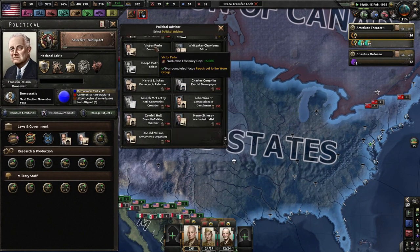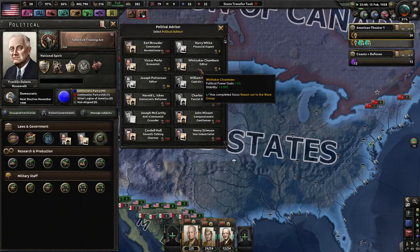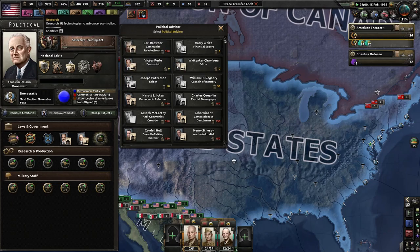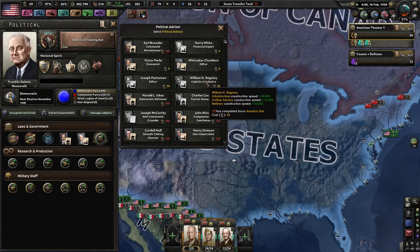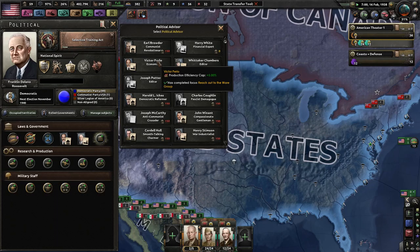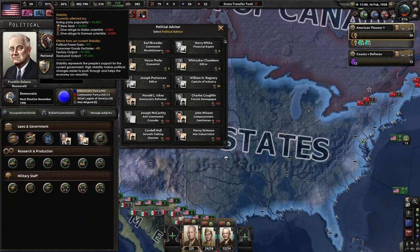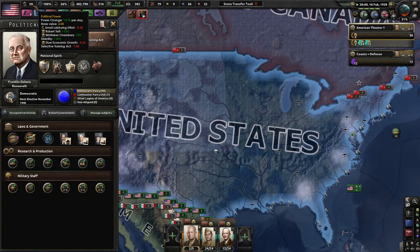Can we hire somebody? These cost zero political power — reach out to the Were Group for zero political power. More political power and stability or production efficiency cap. I think I like stability a little bit more, which doesn't really affect us too much, but 5% more political power isn't very much. Harry White cannot have it with Henry Morgenthau Jr. Captain of Industry has completed America First. That's not bad for zero cost. I want more political power and stability.